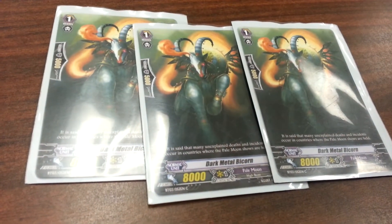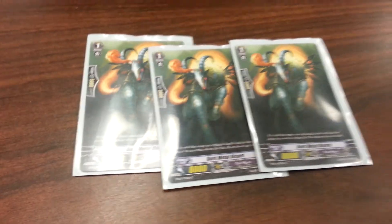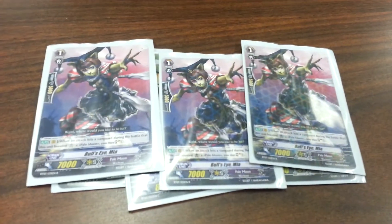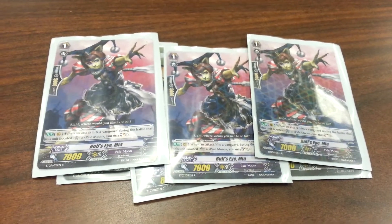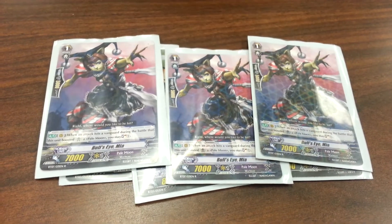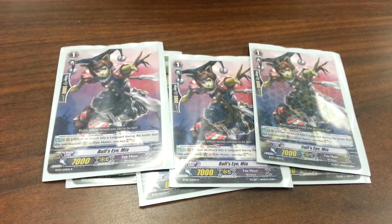On to the grade ones. Running 3 of the Death Metal Bicorne, just because it's OP — good line. Then 3 Bullseye Mia. When it boosts a successful attack, it's soul charge 1. Very useful.